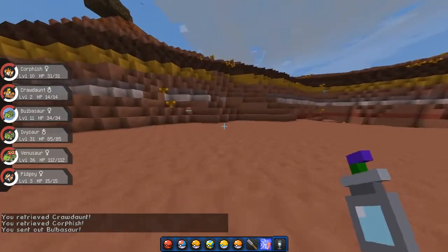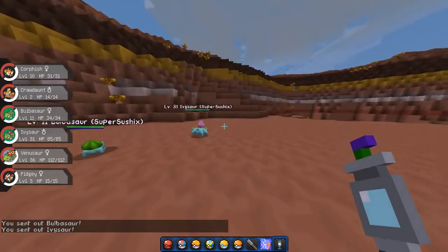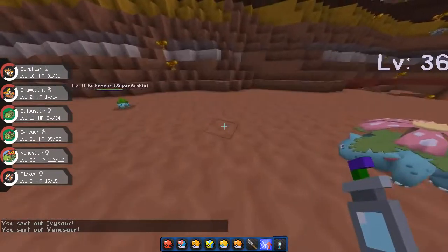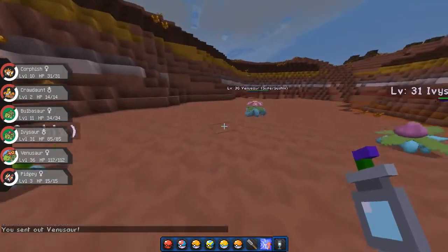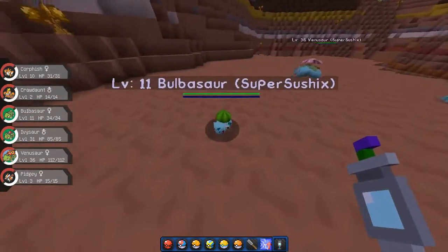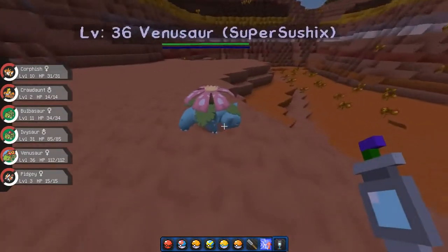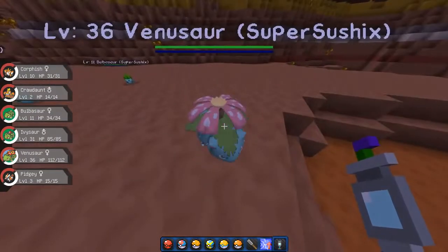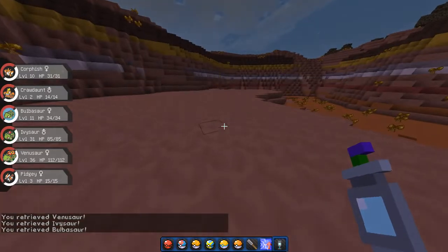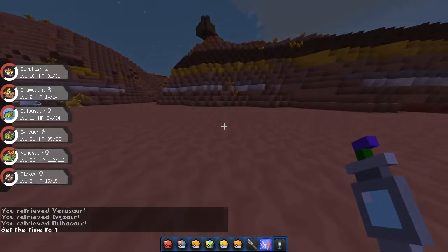Next we have model updates for Bulbasaur, Ivysaur, and Venusaur. This is something you're going to be seeing a lot, because the Pixelmon developers are working on bringing model updates to all of Gen 1 — they already did Charizard and stuff. You can see it's just more rounded, and they're starting to get animations in terms of when they walk, when they're idle, and stuff like that. I can't wait for them to fix up all of Gen 1 and make all the new models and animations.